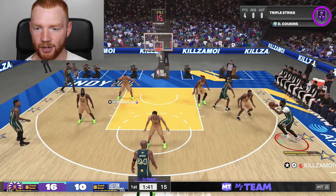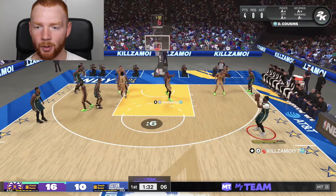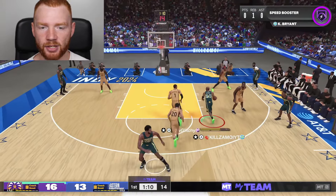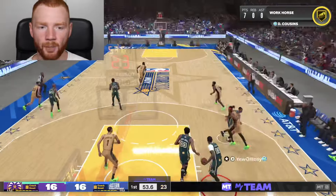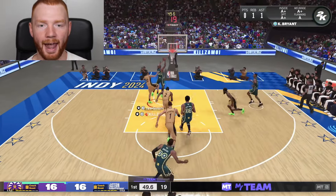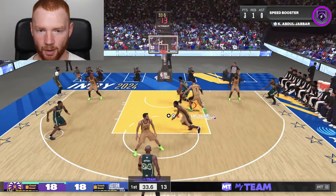DeMarcus Cousins going down this time, kicking it back out - that's still good defense by my opponent. We need to score on this possession. DeMarcus Cousins this time for the 3 ball - let's go. I used to use Carl Anthony Towns over Boogie, but what I can tell you is DeMarcus Cousins is a lot better. And right now we're up in this game. And obviously we still have this 100 overall Kareem, which is just so OP.